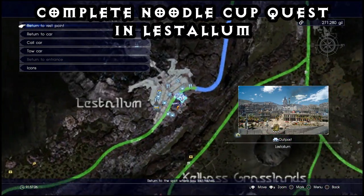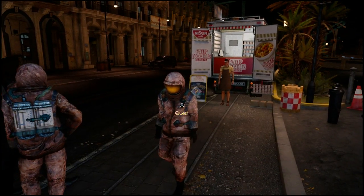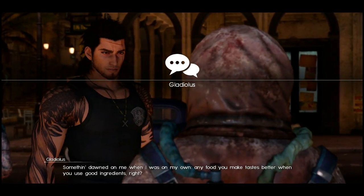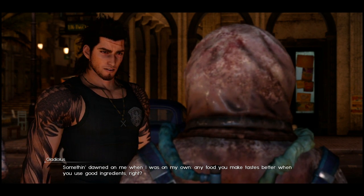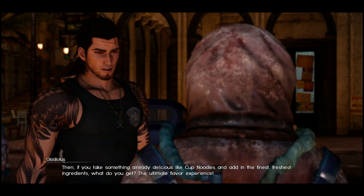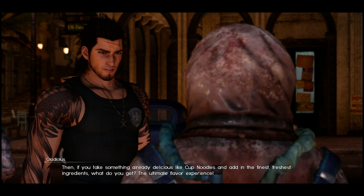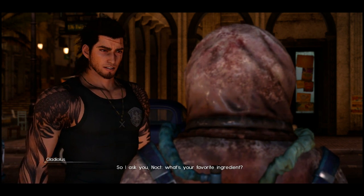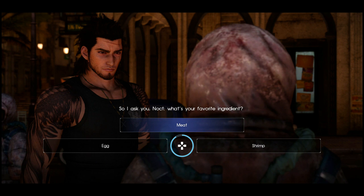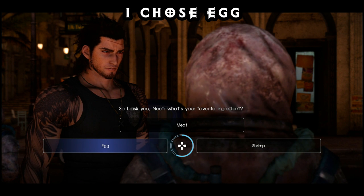The first thing you're going to want to do is come to Lestallum and there should be a cup noodle van parked out front. You have to do this beginning quest first to be able to unlock the zuu hunt. Gladio is going to give you a choice of what ingredient you want. I chose egg, but I believe it doesn't matter which ingredient you choose. If you want to follow these steps exactly, just choose egg.